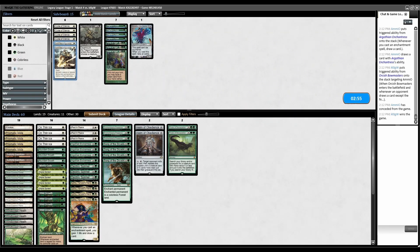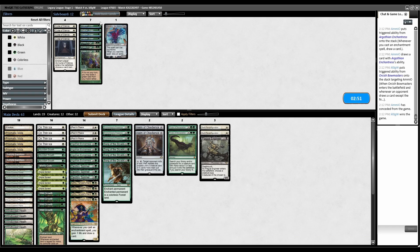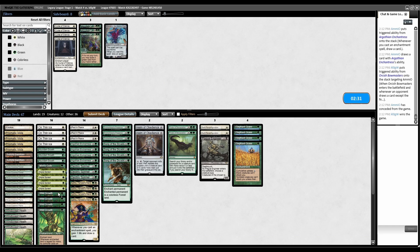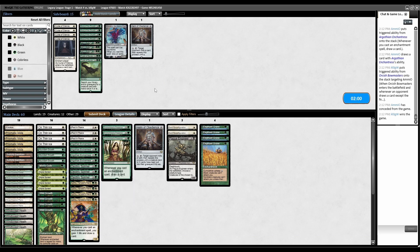Game 2 sideboarding versus Delver: Plague Engineer for Bowmasters, Elephant Grass is acceptable. Definitely cutting Finale. Song of the Dryads is expensive removal - three mana and they still have a land. Let's cut that too.